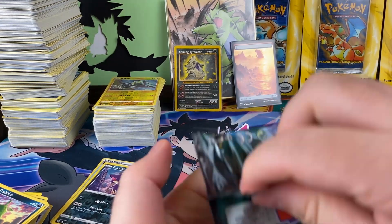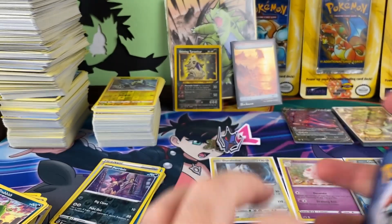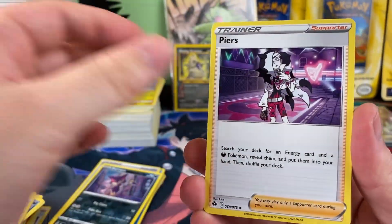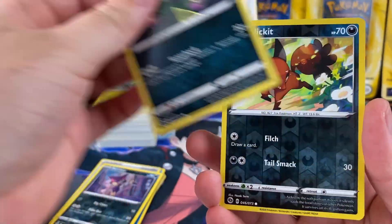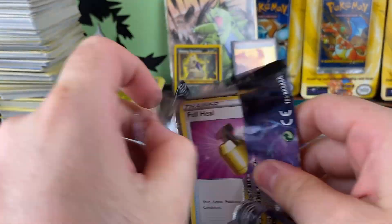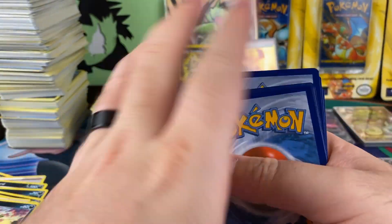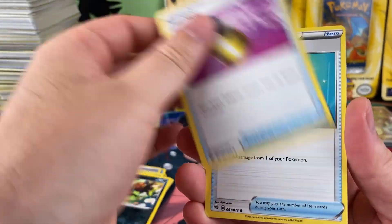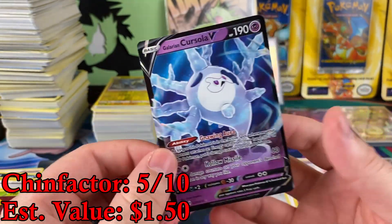Next pack — we got three packs left, so let's see how they do. Baby is still awake, I'm hoping he falls asleep soon. It's a snake — some Sizzlipede action. Scorebunny. And Scentiscorch. Two more chances. Even the baby's excited. Vulpix, Rockruff, Kakuna, Sizzlipede, and Galarian Cursula.